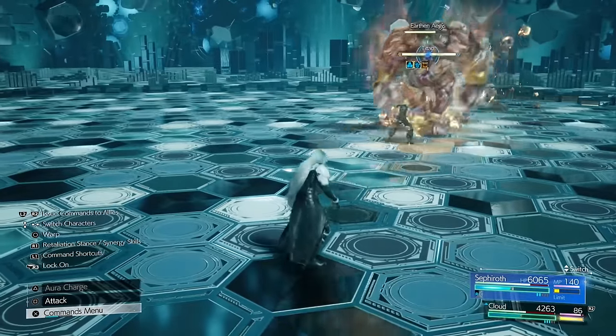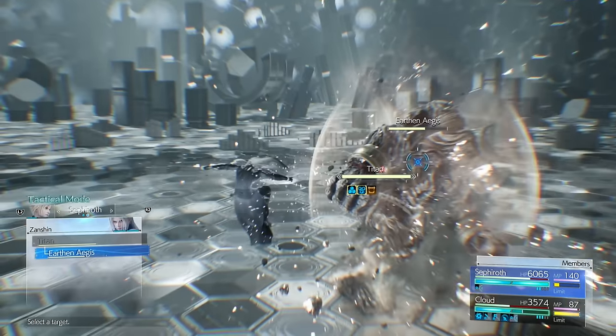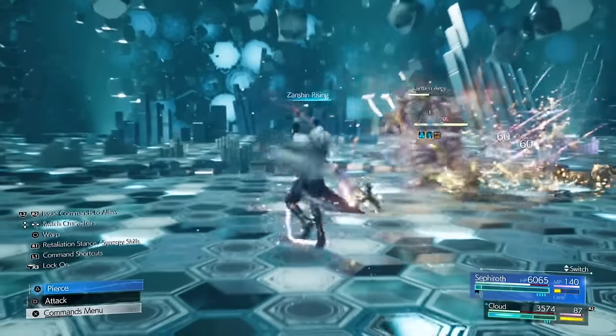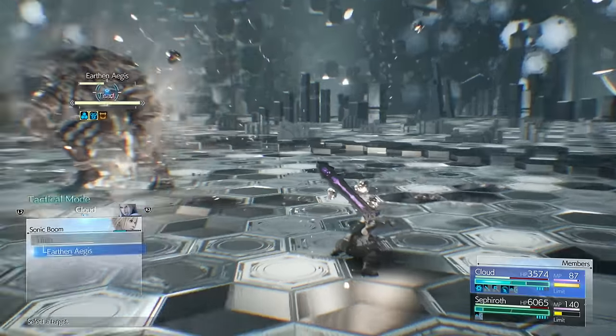Also, put the Bravery and Faith buff on — I think it's called Empowerment — and that will allow you to buff up Sephiroth and Cloud at the same time. They'll do a bit more damage depending on what you do: Faith is for magic and Bravery is for physical damage.